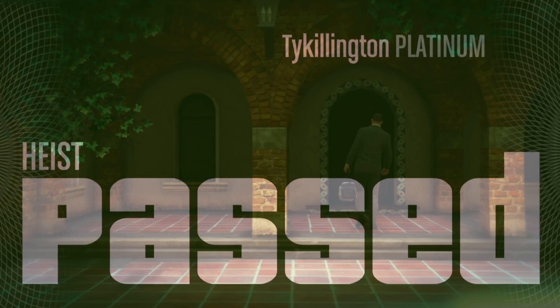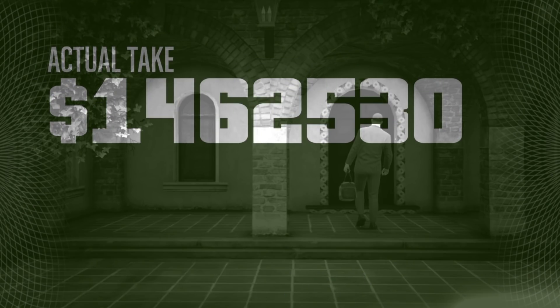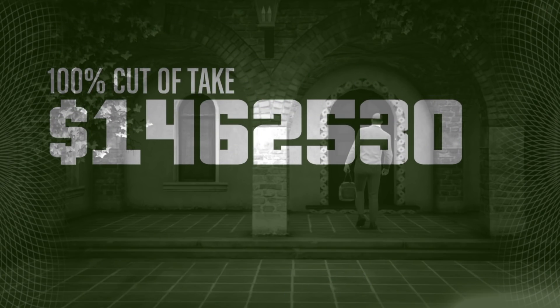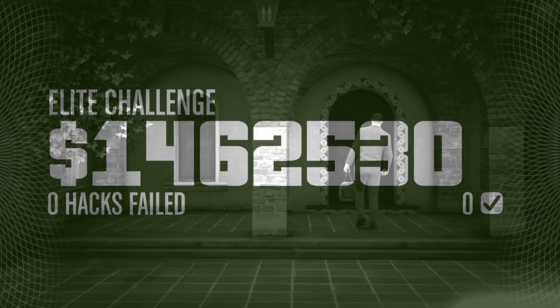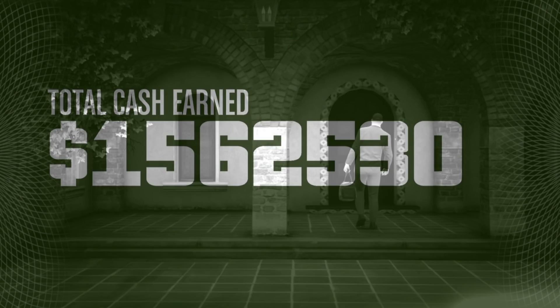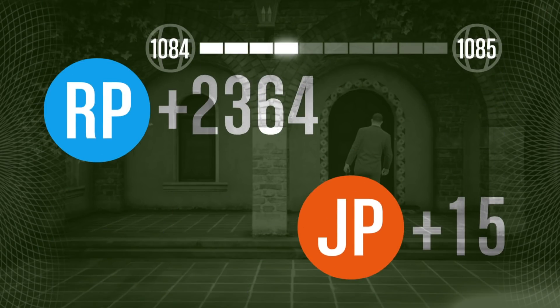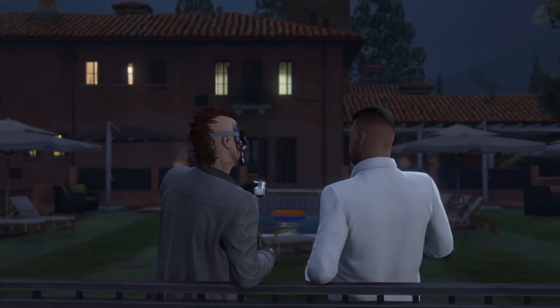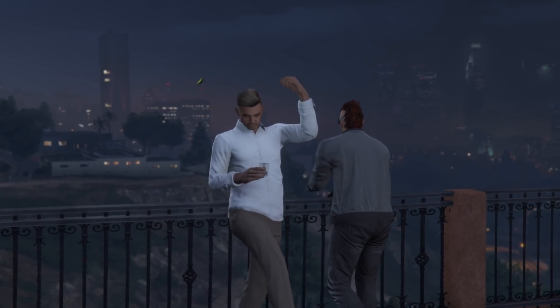Heist passed. Solo, of course. Elite challenge — 6 minutes and 15 seconds was my run. Pretty good. I normally stick around like 9 or 10 minutes, so that's pretty good right there. Full loot bags, elite challenge is complete. $1,562,530. 6 minutes and 15 seconds — so that's great. I would love to do this with two people next time and see if I can get a really fast run, maybe step it up to three and then four and just see what our best times can be.